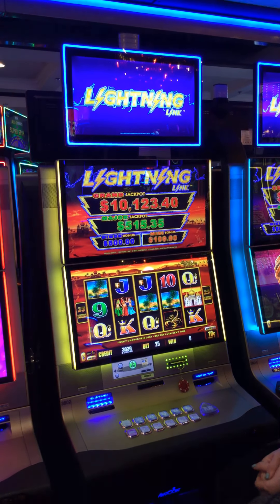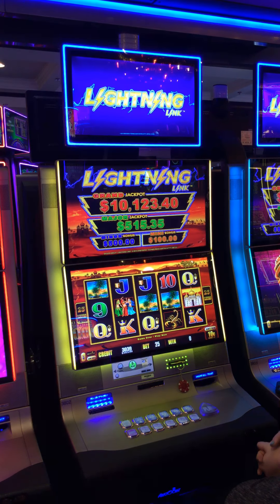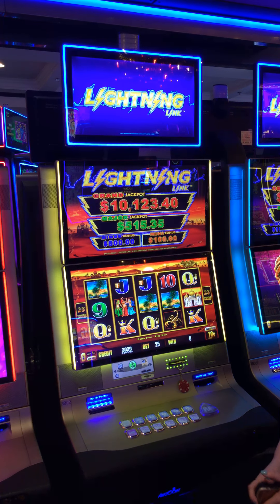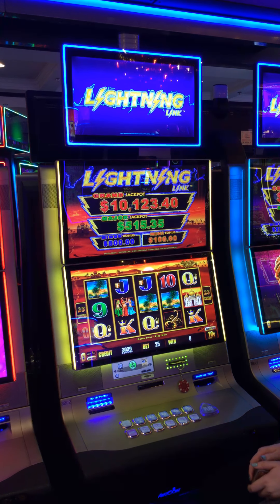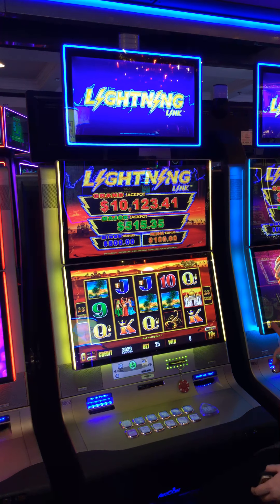Hi everybody. We are playing Lightning Link Sahara Gold from the Golden Nugget in Las Vegas. We are starting off with $303. We have some remnants from a game we played earlier. We are going to go for it and do a max bet. Send us your positive luck — although this is pre-recorded, you can still hope that we win big.